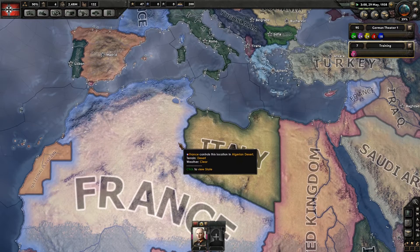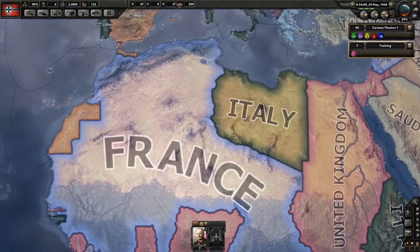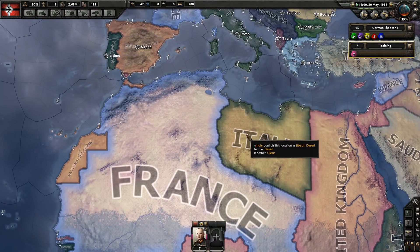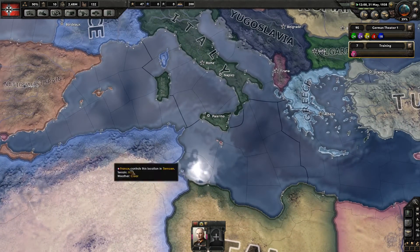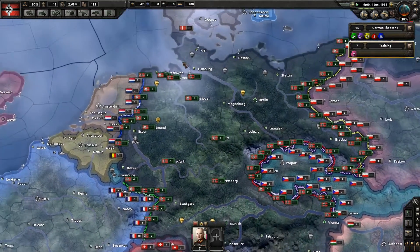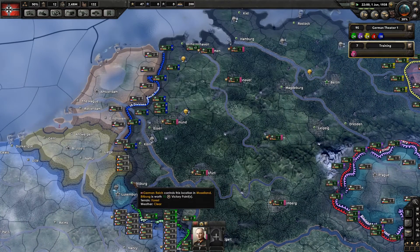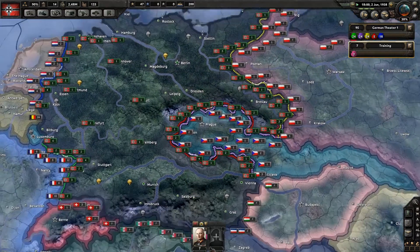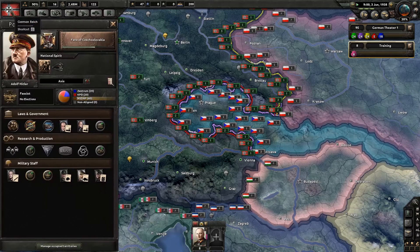We might want to send some forces down into Africa — we don't have any land there, so we'd probably land in Italy if we were allies, and we could have a foreign legion. The next army we get will probably be for the front dealing with Belgium and Luxembourg. And then eventually we'll have to move north and deal with Denmark as well — there's still quite a lot of things our armies need to do.